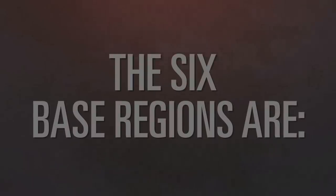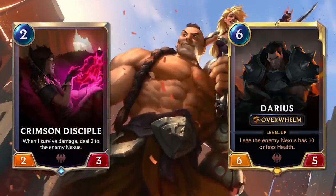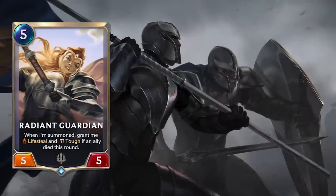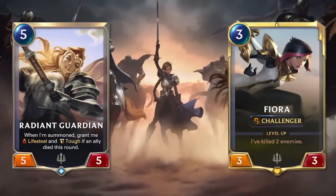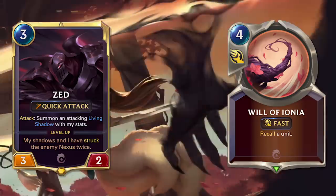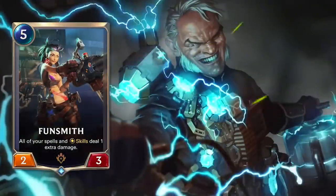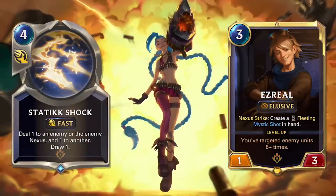In short, the regions are: Noxus, an aggressive faction that punishes injured units, and often cares about swarming units and damage to the opposing nexus. Demacia, a faction that cares a lot about big efficient creatures, choosing where opponents block and combat tricks — definitely the most mid-range faction. Ionia, the faction of ninjas and tricks — expect a lot of bouncing creatures back to hand and stunning creatures to stop them joining combat. This faction also favors unblockable creatures.